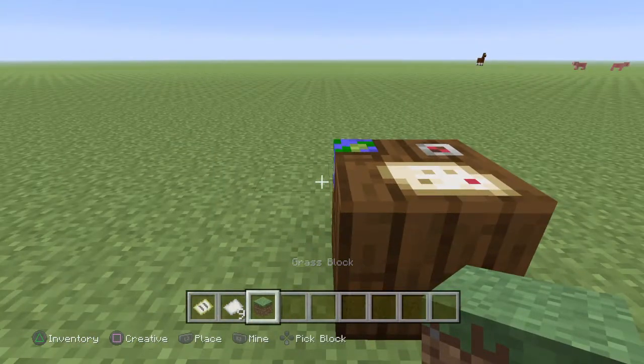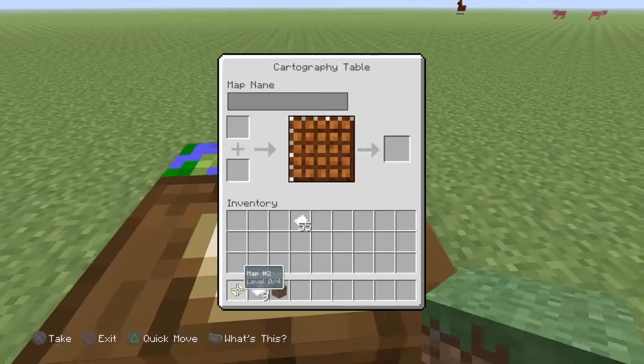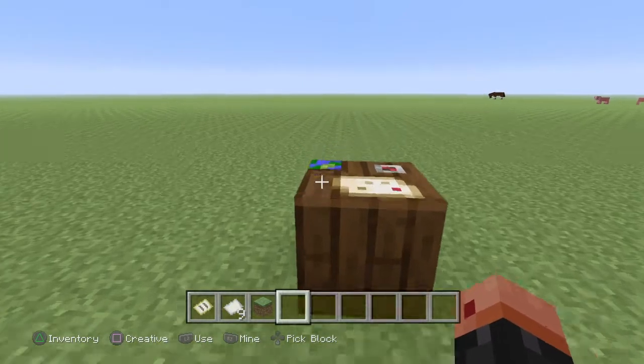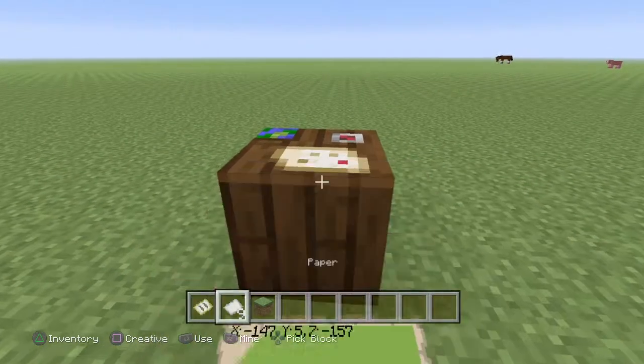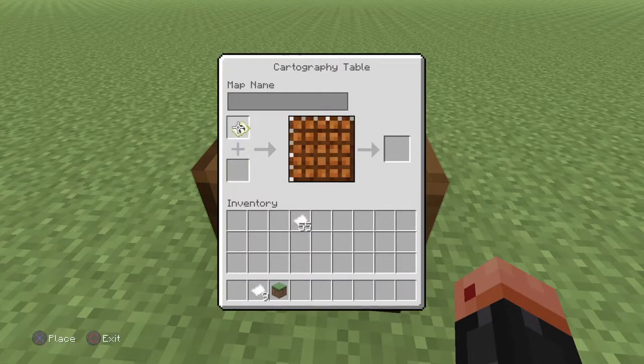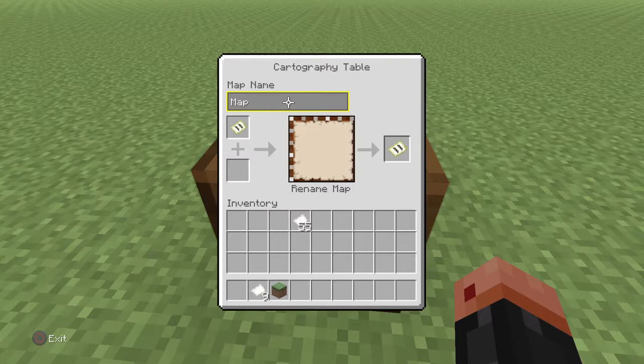You guys have probably been seeing the cartography table around and didn't know what it was. Well now I'm going to show you what it does. If you come over to the cartography table and put our map in, we can change the name of it.